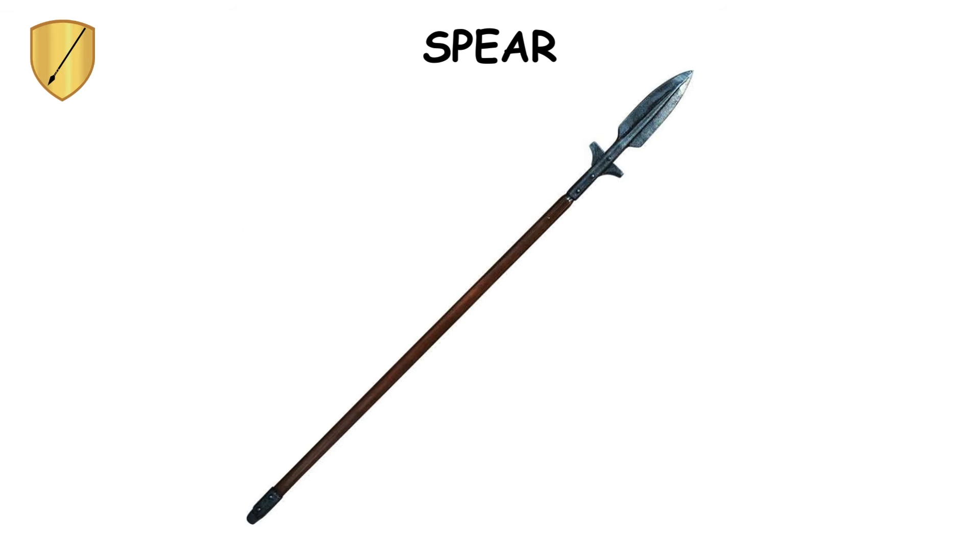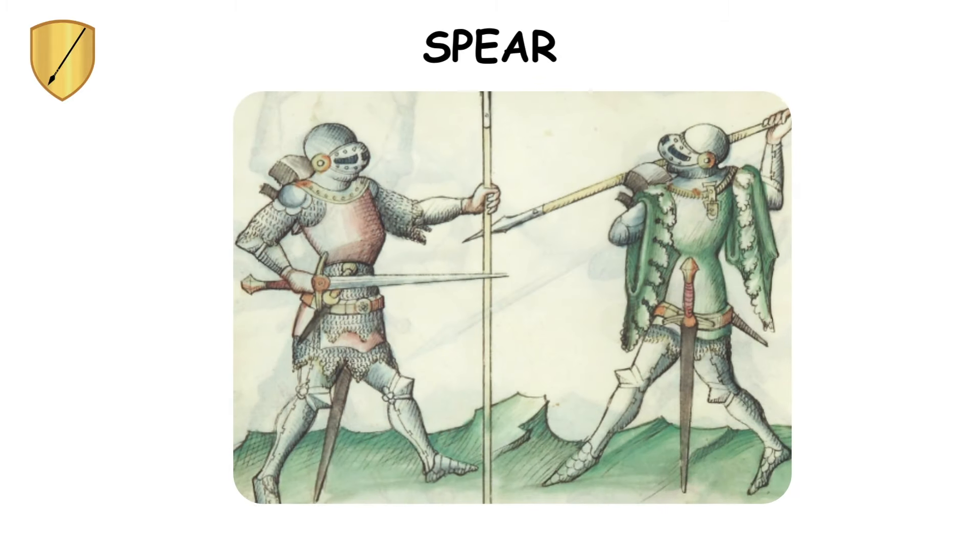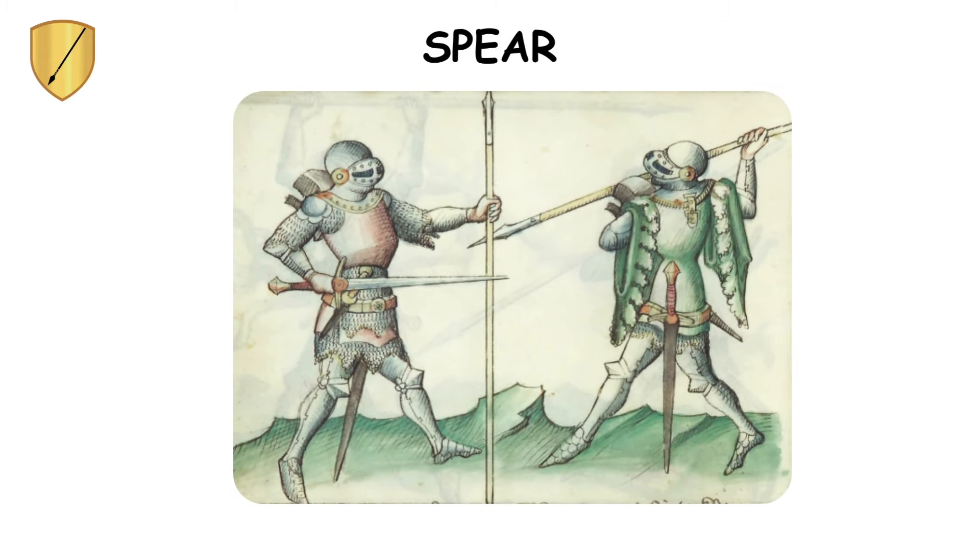Spear. Favored for its length — typically six to nine feet — and sharp metal tip, the spear allowed soldiers to engage enemies from a safe distance, proving effective against armored opponents. Economically accessible, the spear was versatile.